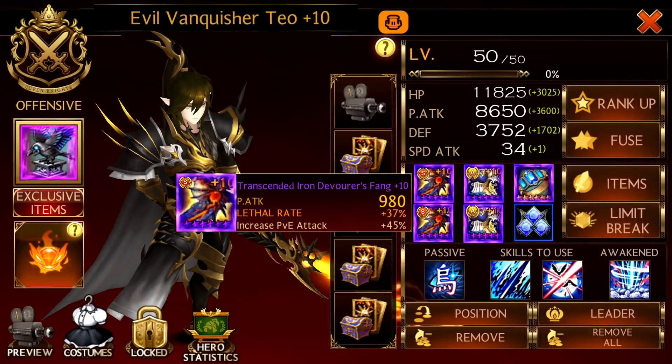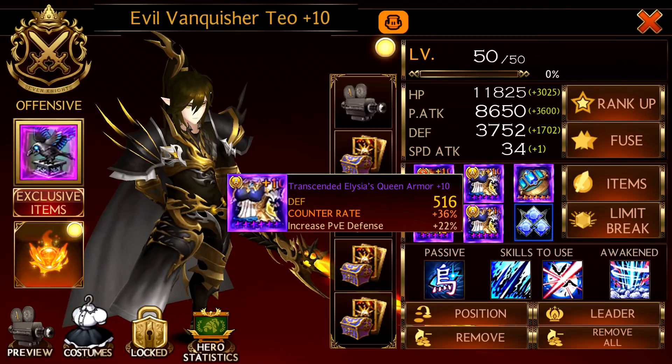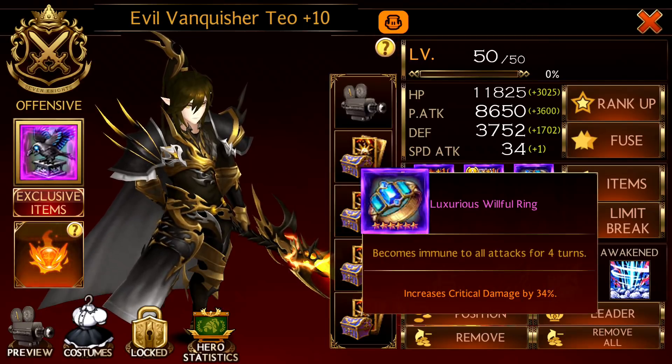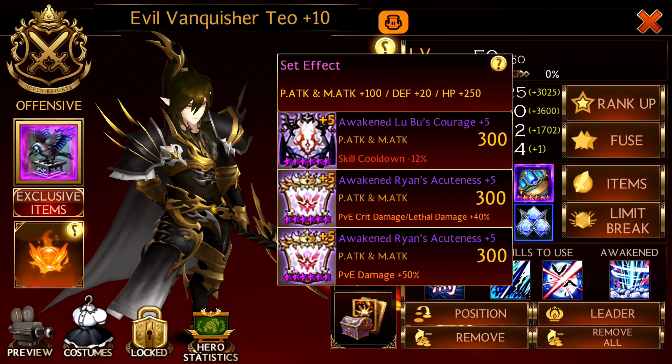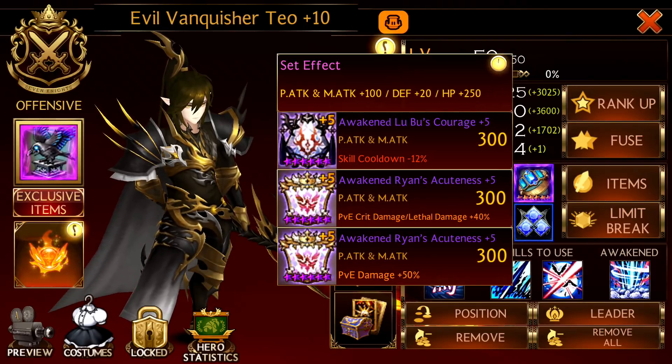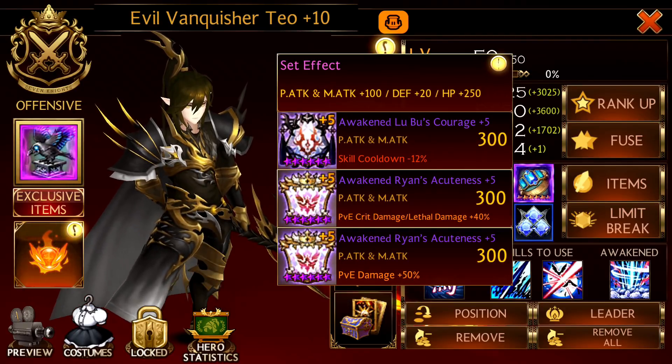So I'm going to go through my equipment. For Teo, we have Double Lethal and Double Counter. He also has a Willful Ring with crit damage increase, and his jewels are as such. This is a very recommended self-dual skill cooldown, PVE damage increase, and PVE critical lethal damage increase. This will maximize his damage output as much as Teo can.